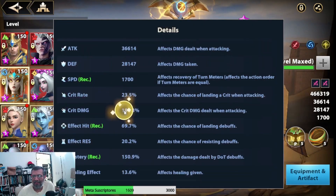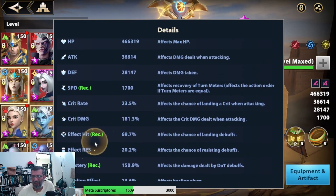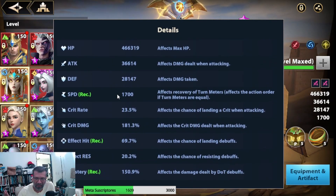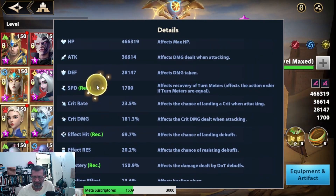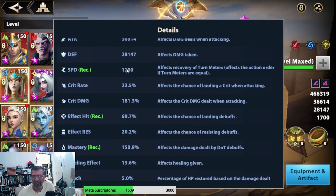Looking at her stats, the screen shows Speed, Effective, and Mastery — but realistically it should be Attack, Effective, and Mastery. Those are the stats we need to pursue. My attack is quite low for a character with exclusive DOC, but I'll improve this build over time. I'm missing the last exclusive, which is the one that increases damage the most, so that's the next goal.